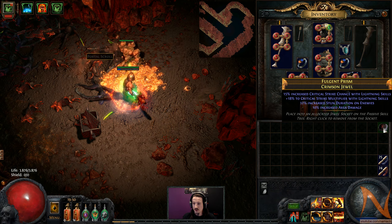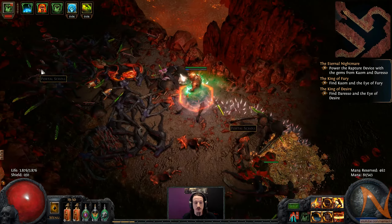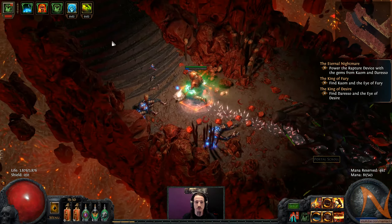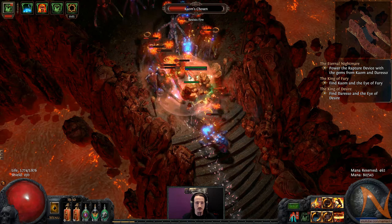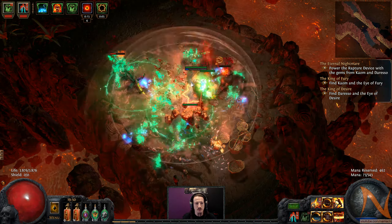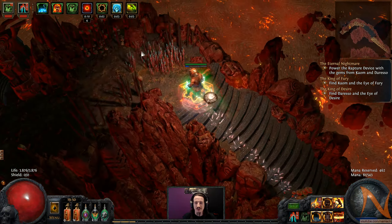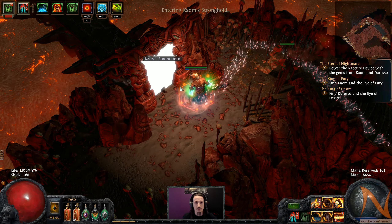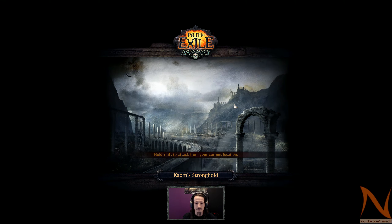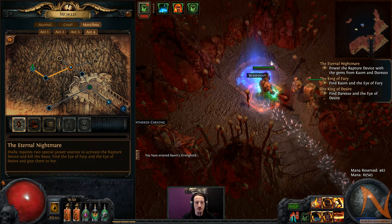If you're like a Storm Call build — that's the skill — that might be pretty decent. You could do pretty decent spike damage with it. Why am I thinking of tribal? There's probably a tribal MTX for it or something — that's probably why I keep thinking of tribal. It's been quite a while since I actually played a Storm Call build.